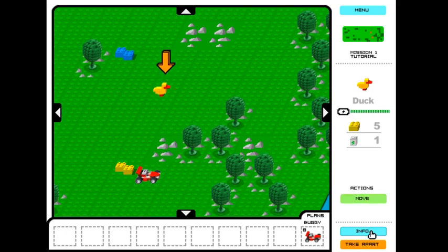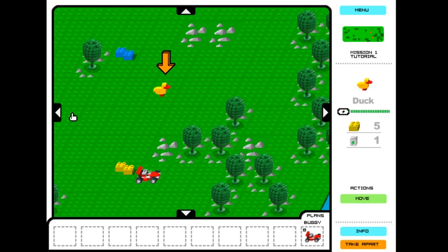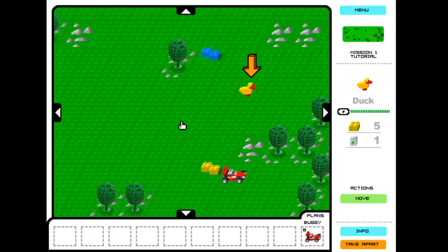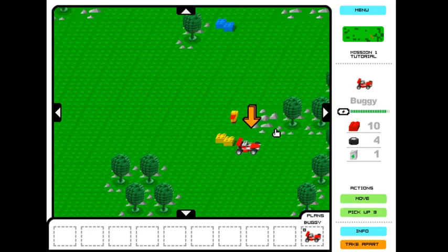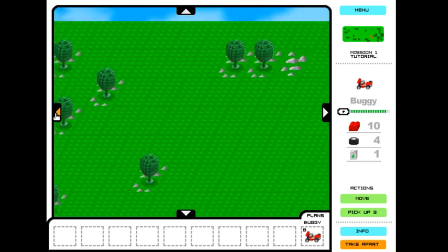Each one of these six by four tiles here is considered one space. So if you click on a tile, your character will move to that space as long as nothing is blocking the path. If you check the info of a character, you can see what everything does. This green tile here is considered normal terrain. This tile with the rocks is considered rocky terrain. You'll notice that the vehicles we have access to cannot travel on rocky terrain, but other vehicles will be able to.